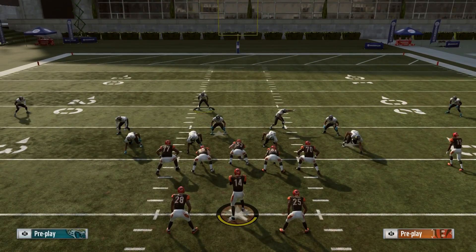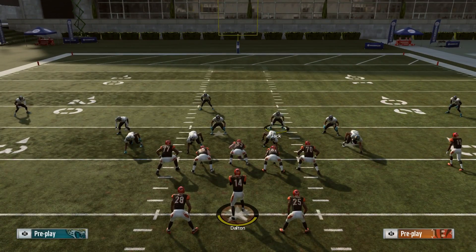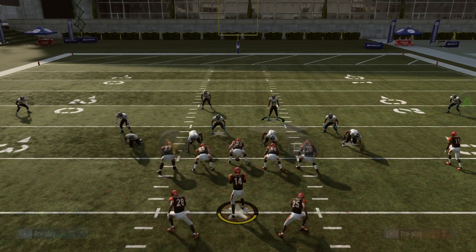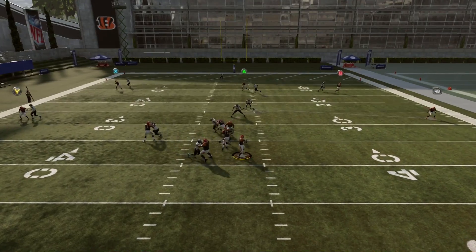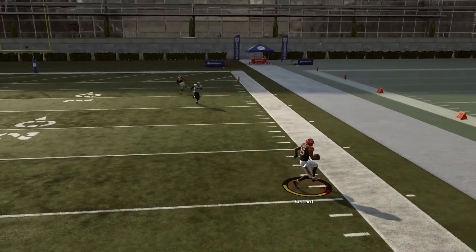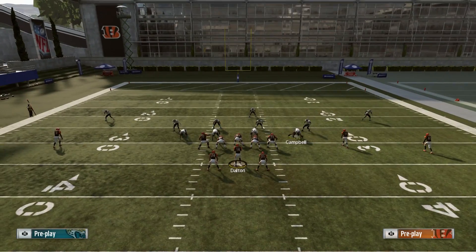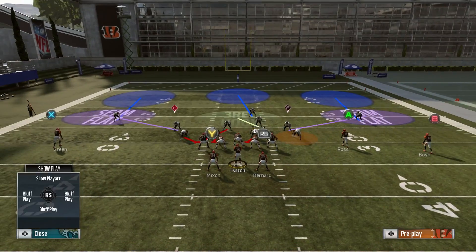An extra step you can do to get a little bit more coverage: you can take the defensive end on the right and put him in a spy by pressing A or X and left on the right stick. That'll put him into a spy and give you a little bit of extra coverage on the field. The blitz should still come in as long as no one is blocking. Sometimes the guy will slide over and pick him up — no blitz is foolproof in Madden anymore — but this should still come in the majority of the time.